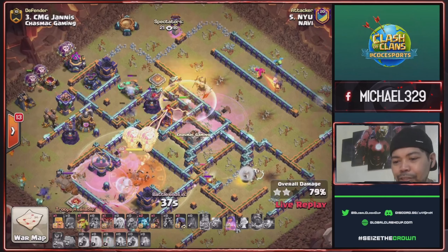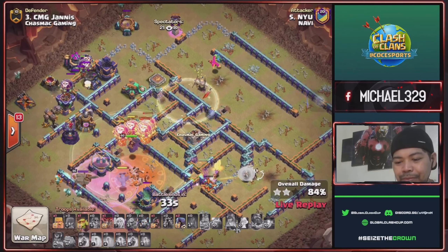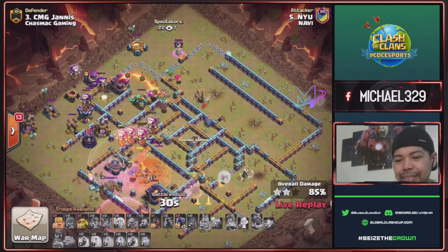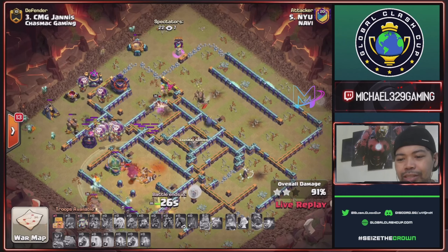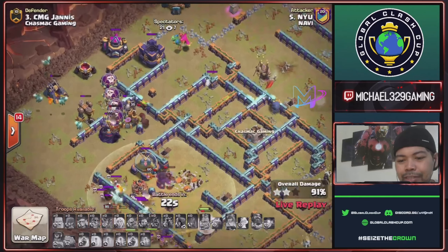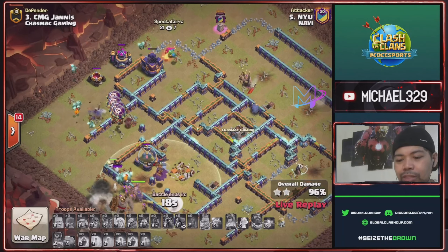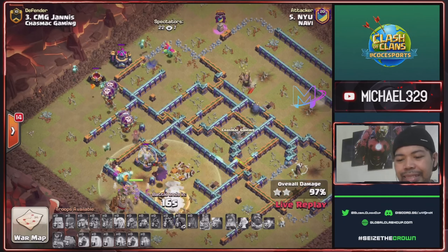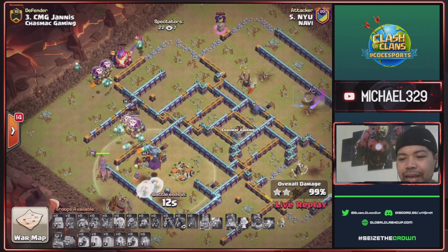Royal chomp ability for this multi inferno. With 32 seconds time remaining — is this enough time to three-star? Another scattershot down using his royal chomp. Splash defense — wizard tower nine o'clock — all defenses down, only trash buildings. This is a three-star hit for Nyu of Navi!